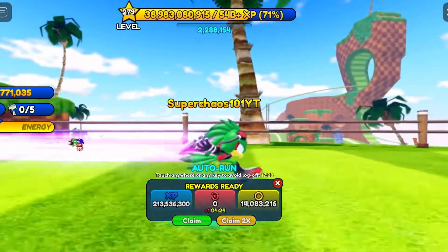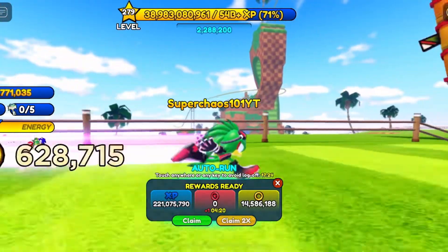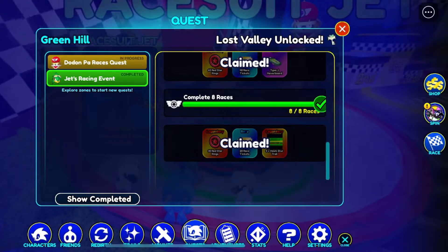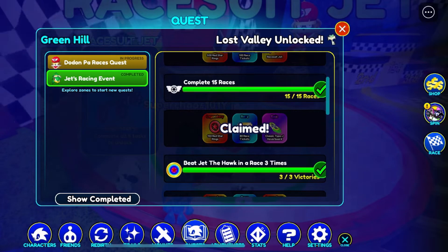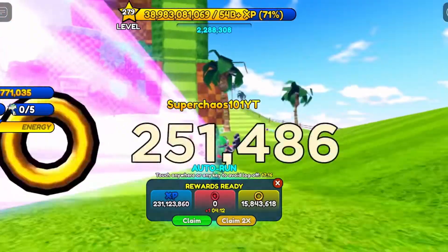He's pretty good in the game. I'll show you his quests: first you have to do 8 races, then do 250 boosts on a hoverboard, race Jet the Hawk 3 times, do 15 races, and then race 15 times on a hoverboard. That's how you'll be able to get Race Suit Jet in Sonic Speed Simulator.